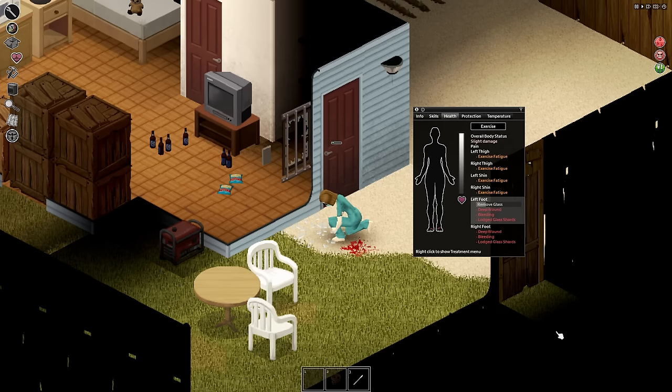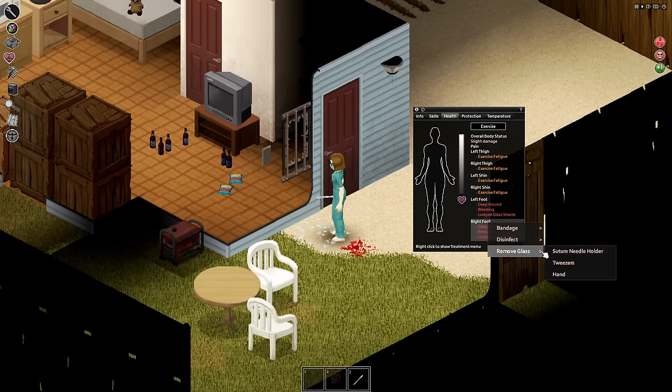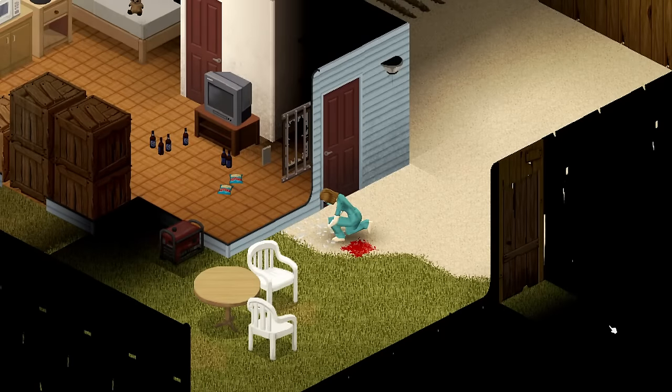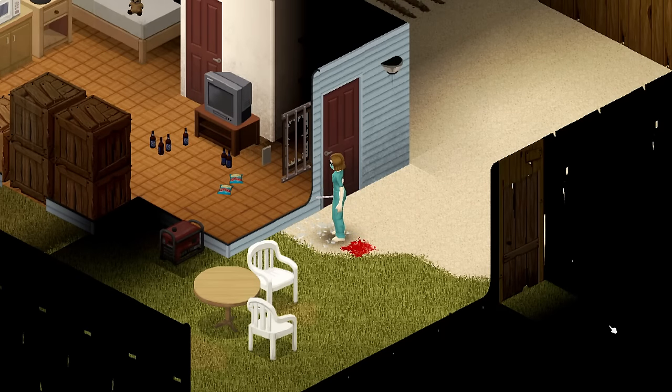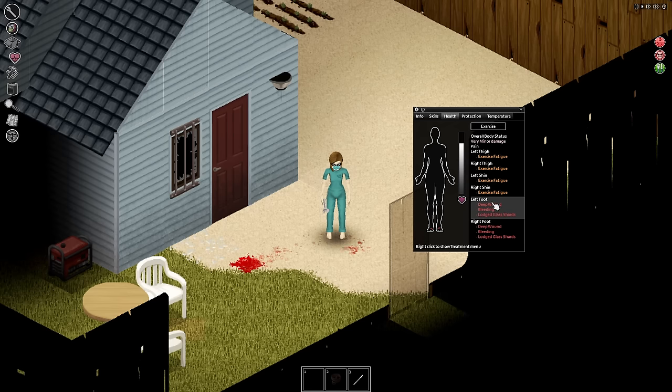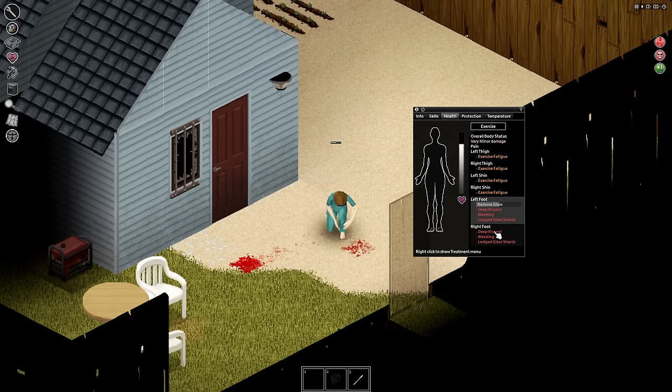Using the smashed window, we're going to step in glass with bare feet. Once you have a wound, simply remove the glass using the tweezers. As long as you stay stood in the glass shards, wounds will continue to appear and you'll keep removing them. Keep an eye on your health, and as soon as you've gained enough experience, step away, stitch up any wounds, and apply a bandage.